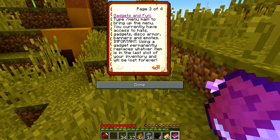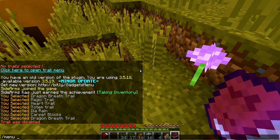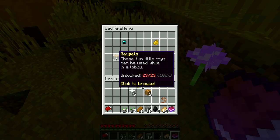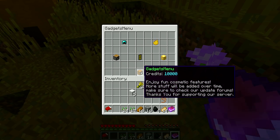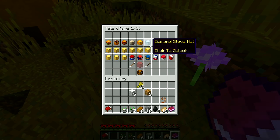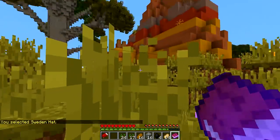I think what we really need to do is try to find better armor — or make it, is what I mean. Slash menu main — what the fuck? Collect all the hats and wear them while in the lobby? I'm so confused. I need a hat. Your gadgets menu — enjoy cosmetic features, more stuff will be added over time. What do you like about my hat, D20?